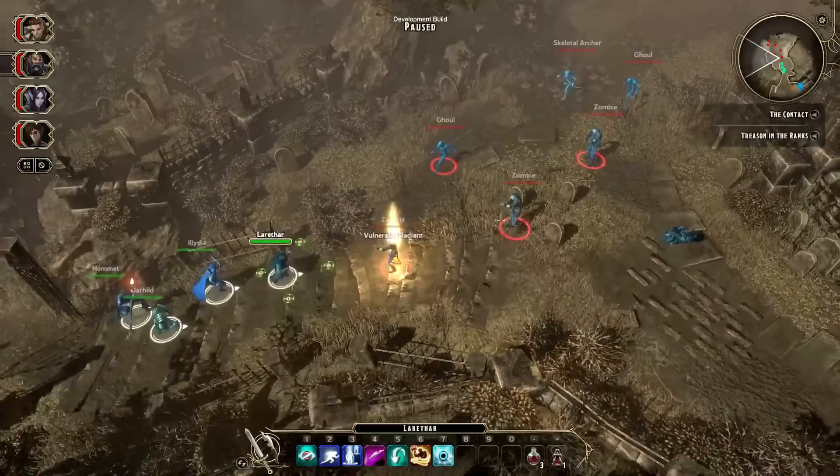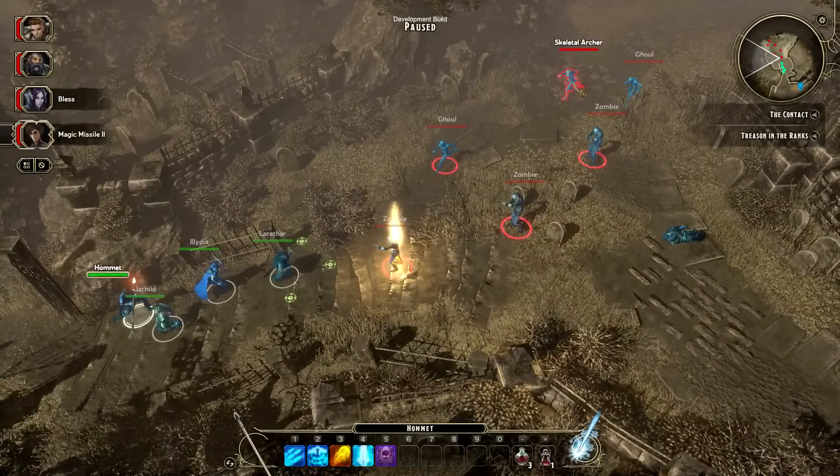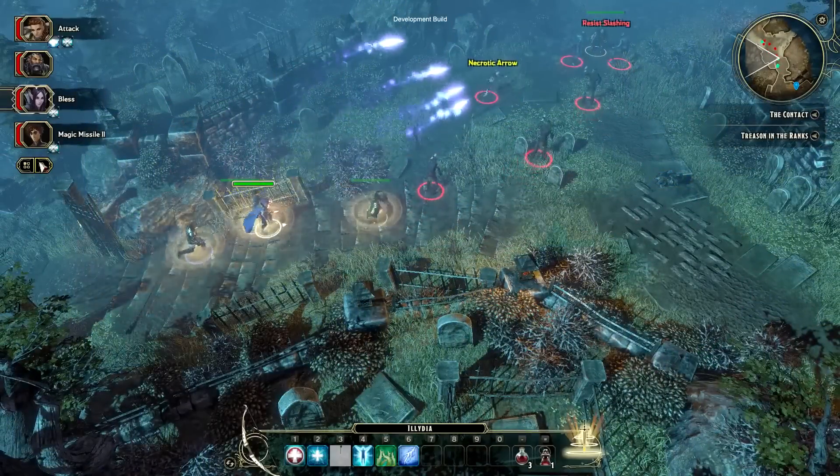This fight is going to be a little tougher, so Tim's going to have his cleric bless the party. He's going to have his rogue and wizard take out that archer while his fighter tanks the zombies — and of course, now he has Banagar's help.